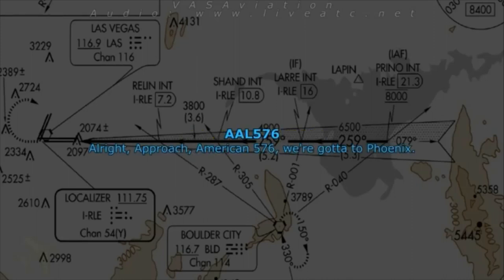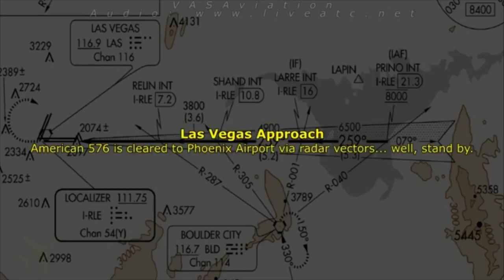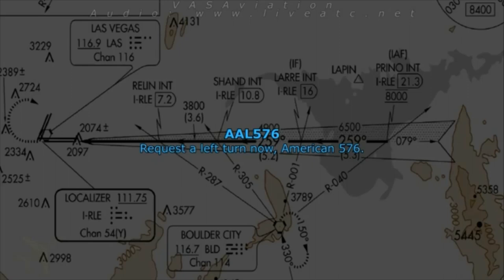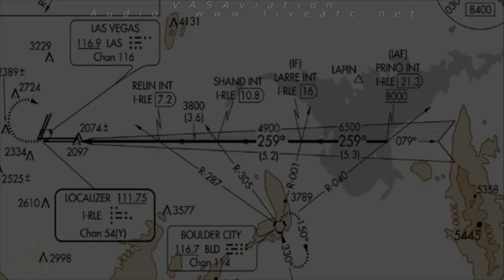American 576, we've got to go to Phoenix. Roger — you're cleared to Phoenix airport via radar vectors. Request a left turn now. American 576, fly heading 190, vector to Phoenix — it's going to be a direct flight. 190, American 576.